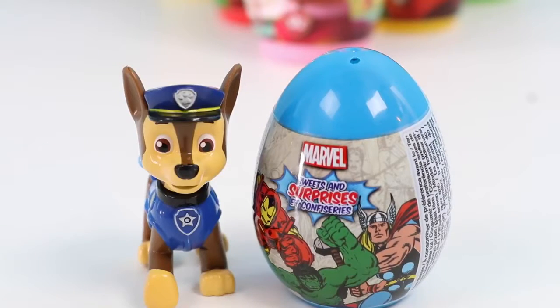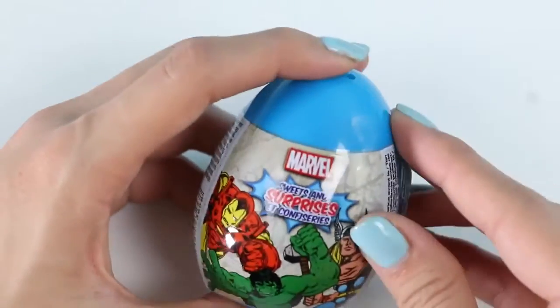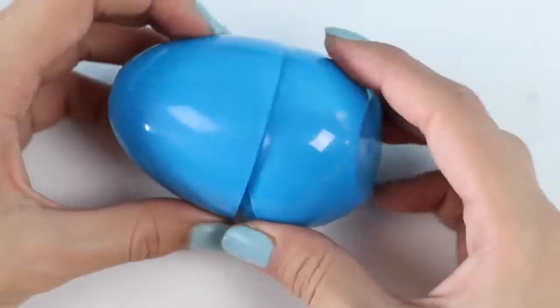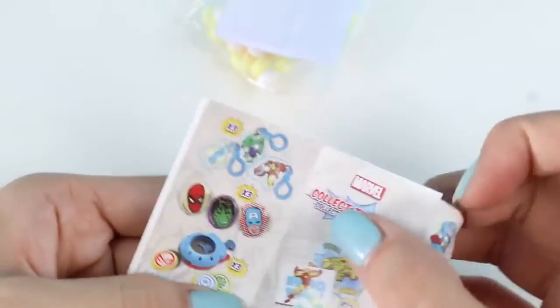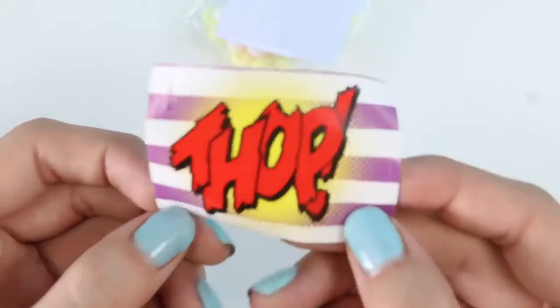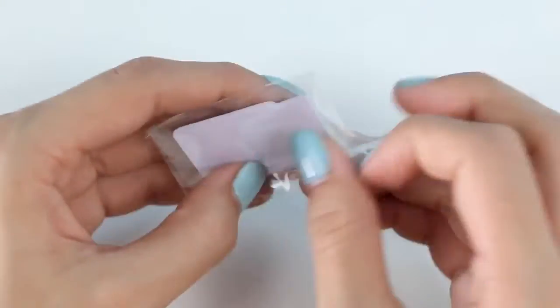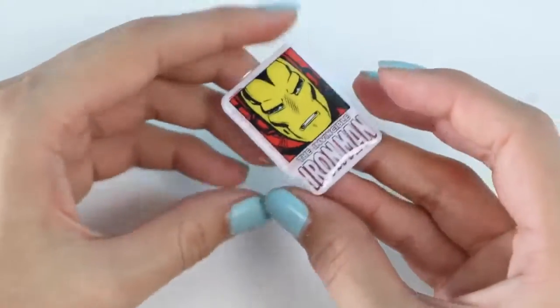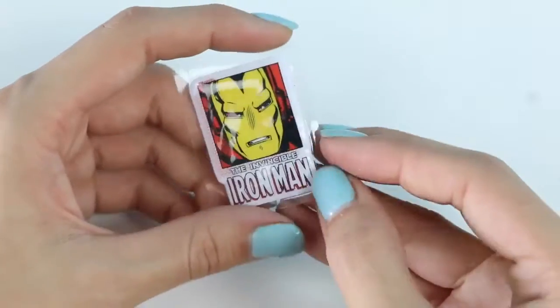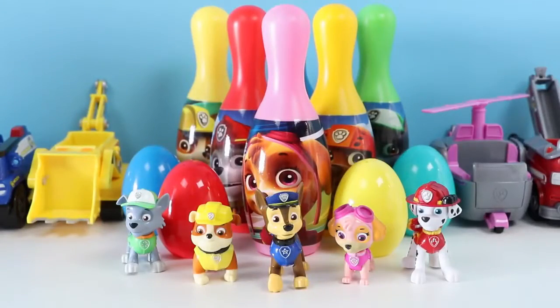And now the best for last! I got this awesome egg! Can you help me open it? I got you, Chase! Chase chose a blue Marvel egg! Here's the paper with all the options! And this sticker says THWOP! We get another bag of candy! And here's the surprise toy — it's actually another sticker, but this time it's a puffy sticker with Iron Man on it! Well I had so much fun learning colors with you! I hope you guys enjoyed this video! Hit that like button if you did! And don't forget to subscribe to see more!